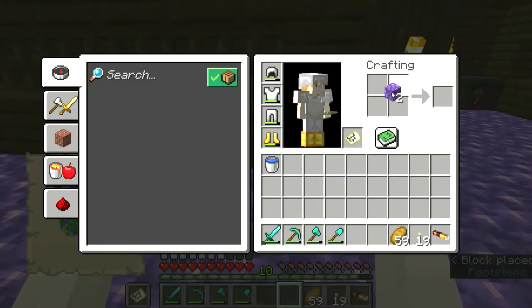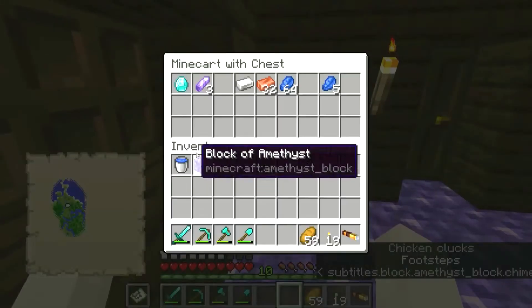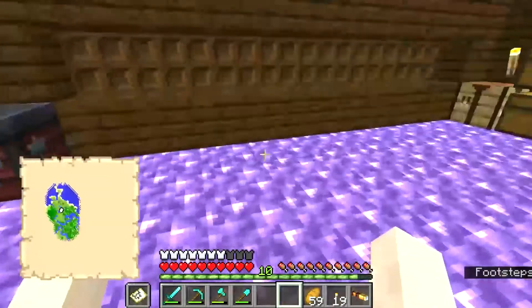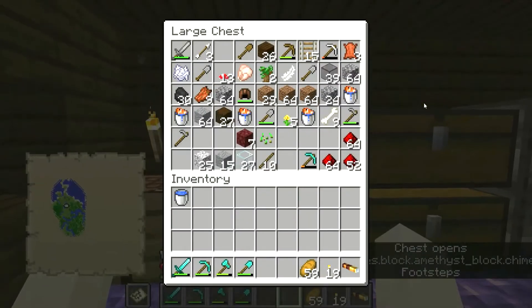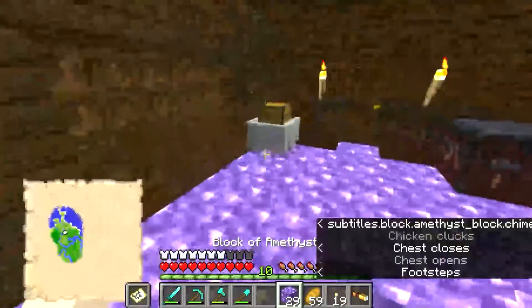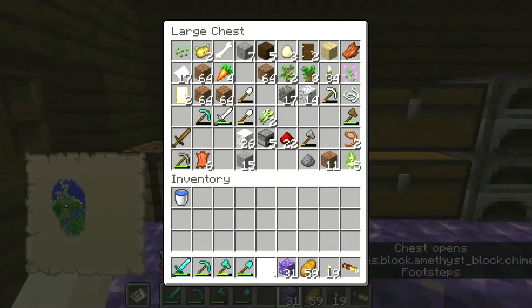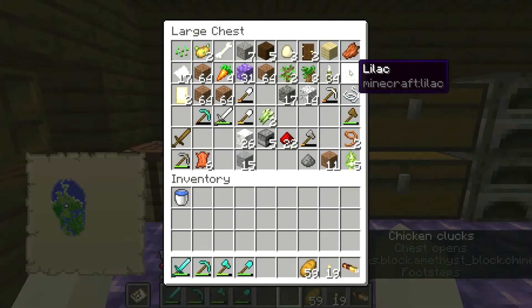Can this be crafted back down to amethyst? Apparently you can make shards into blocks - very strange. I'm not gonna question it because I don't want to confuse myself. I don't think the amethyst blocks belong in here even though they're technically amethyst - they belong in the blocks category.